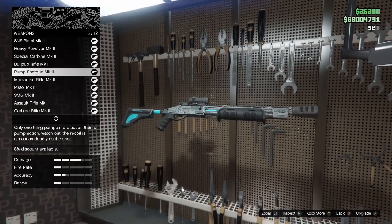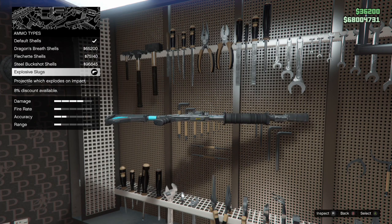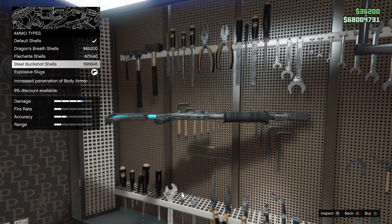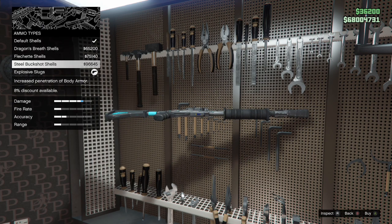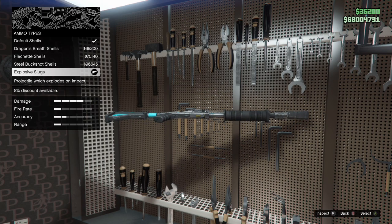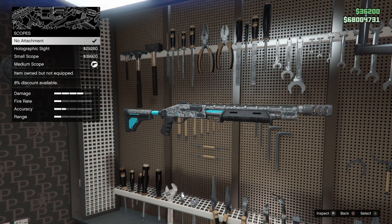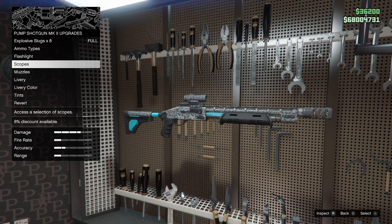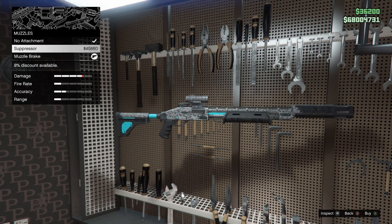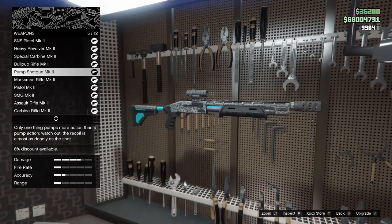Now the Pump Shotgun Mark II — this weapon is just a joke to deal with online. Literally any vehicle or anyone coming near you, they're dead, but only with these attachments. For ammo, we're using explosive slugs — this just ends anyone who comes near you. The explosive rounds from this are so much better than the heavy sniper's explosive rounds. Nothing comes close to it in close-quarter combat. No flashlight on this one. For scopes, I use the medium scope as it gives more range and allows you to lock onto people further away. For muzzles, I use the muzzle brake — please do not use a suppressor on this weapon. Then you can add liveries and tints.